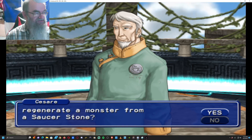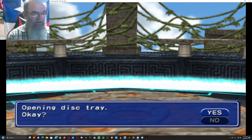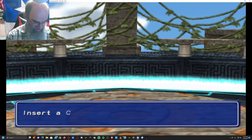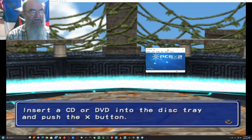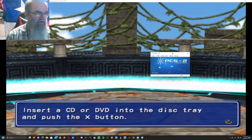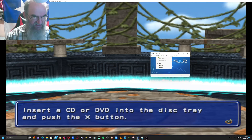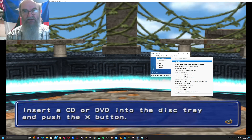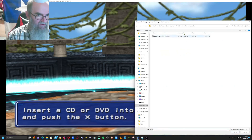I'm clicking From Saucer — Regenerate Monster from a Saucer — yes, opening this tray. Then I'm going to bring up PCSX2 right here so you can see it. It says 'insert a disc into the disc tray and push the X button.' At this point, what you're going to want to do is go to CDVD, click ISO Selector, and find your PS1 game.